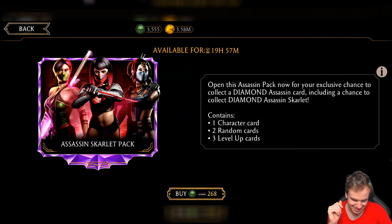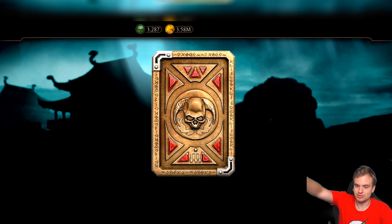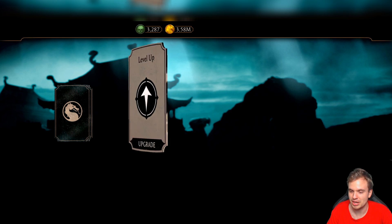Are we gonna get Assassin Kitana? I don't know. I'm gonna keep opening — I don't feel any diamonds coming our way right now. I'm just gonna keep my chakras, whatever that is, open to the universe in order for me to receive the information about the next diamond we're gonna get. That's what getting rid of Raiden does to you, guys.